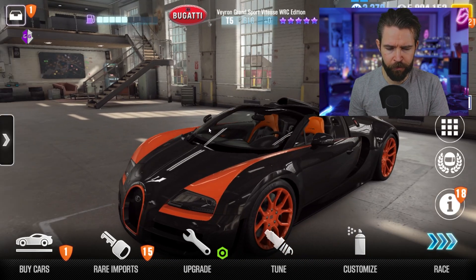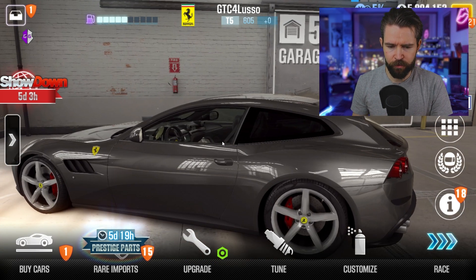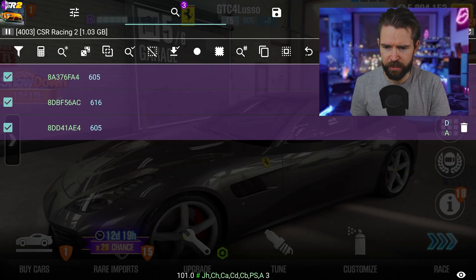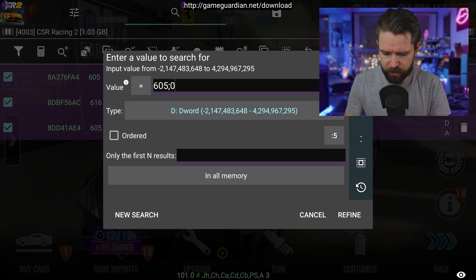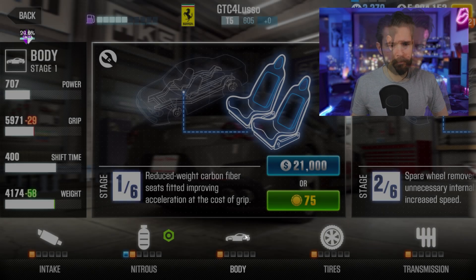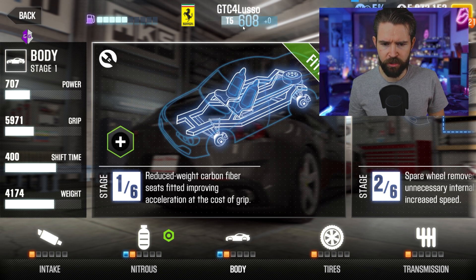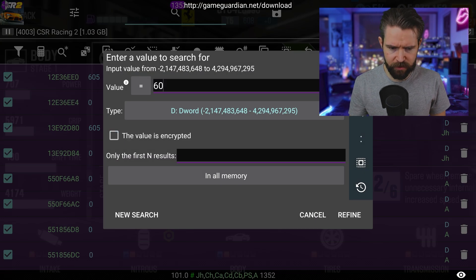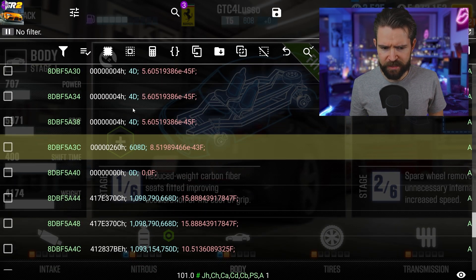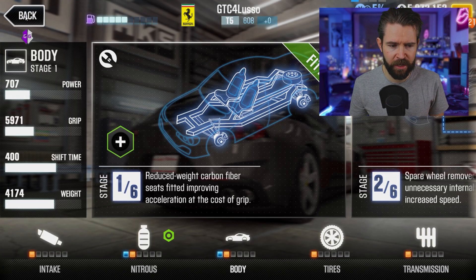I'm going to do the exact same thing for one of these other two cars — both are missing stars. This one is a four or five star gold car. So I'm going to do a search for this one: it's going to be 605 initially, so 605 semicolon 0, colon colon 6, new search. While we're waiting, jump into the upgrade section. Once it's finished, buy an upgrade, wait for the numbers to change — it's going to be 608. Go back in, search 608, refine. We're looking for that four-digit number, which is right there — perfect.